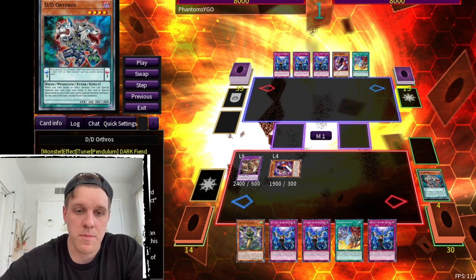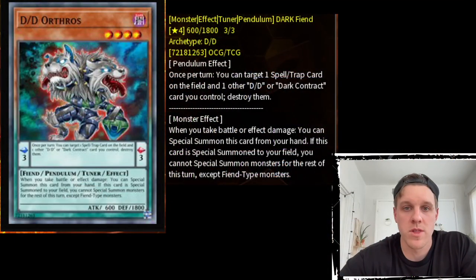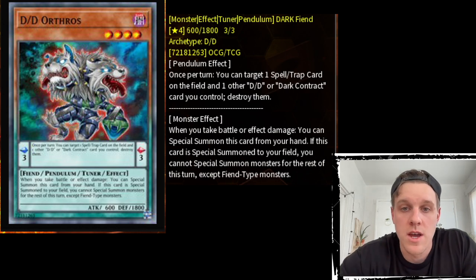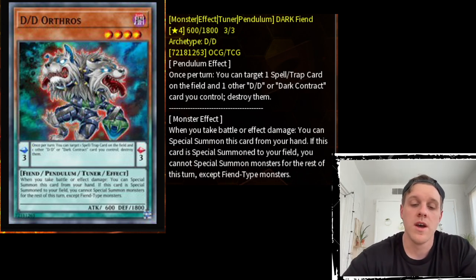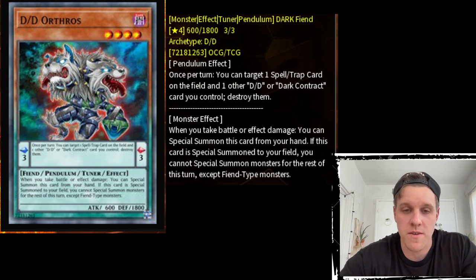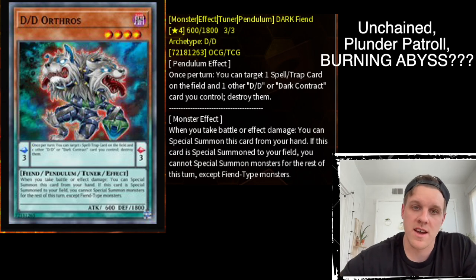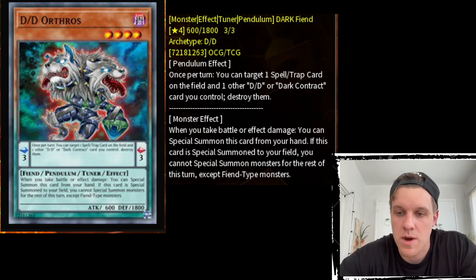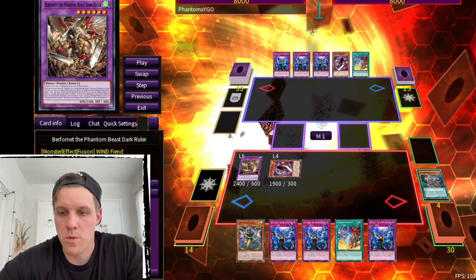DD Orthos is essentially an alternate to Gimmick Puppet — it is a Fiend, whereas Gimmick Puppet itself is a Machine, so we can't use that in this combo. Looking at DD Orthos's monster effect: if this card is special summoned to your field, you cannot special summon monsters for the rest of this turn except Fiend-type monsters. So it's a Gimmick Puppet lock for any deck not playing Fiends — pretty much anything except Labyrinth at this point.